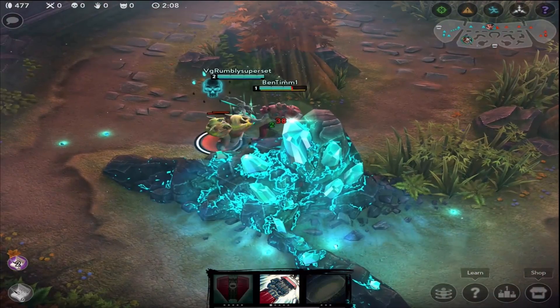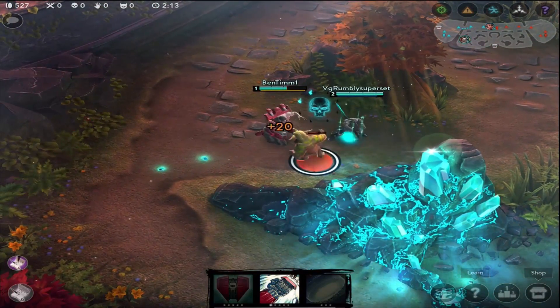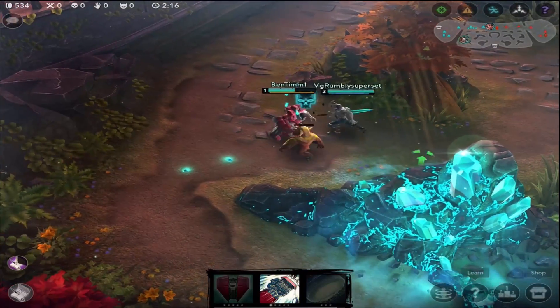Another important note to mention is that if the person with the Iron Guard contract is low on health, do not be afraid to give them one of the regen minions so they do not die out.